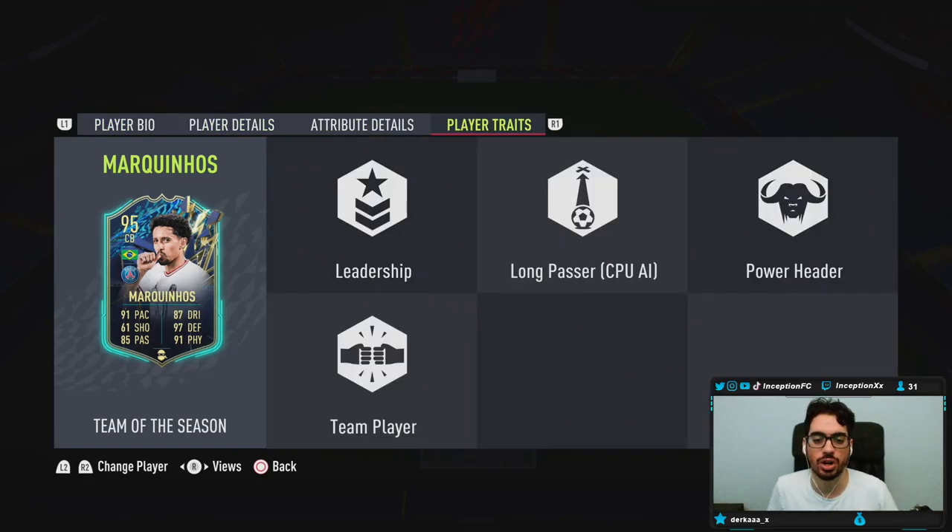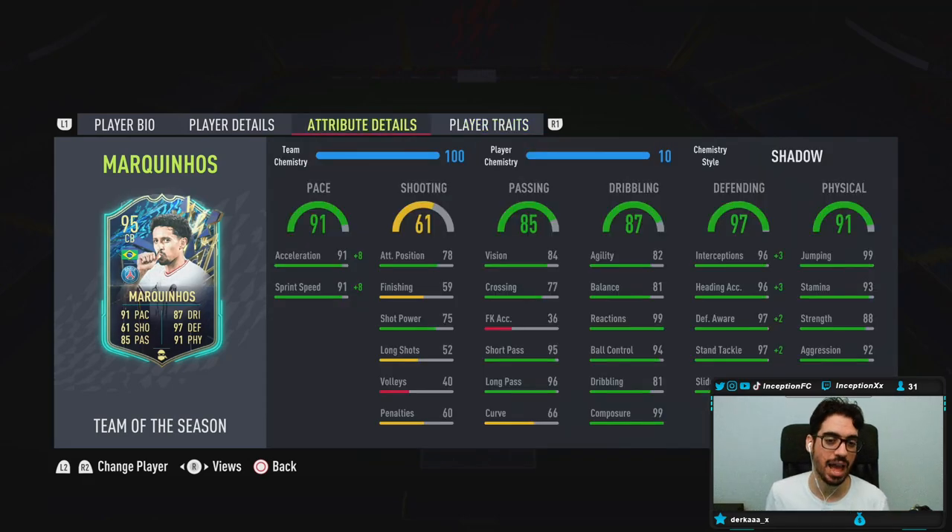In-game player traits: this card has the power header trait, leadership trait, and team player trait. We are going to be working with perfect pace for the shadow chemistry style on the card. I might switch to the anchor depending on the situation to see what the card is like defensively. No shooting capabilities for a center back - not really a big problem. His shot power is at 75, which is interesting considering he has a power header trait. Base card stats for passing are set up very nicely.